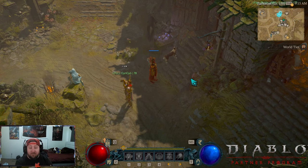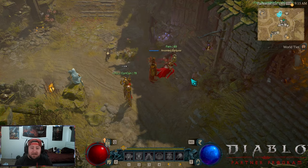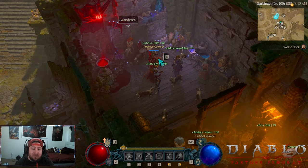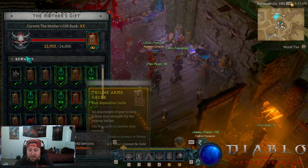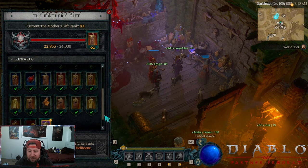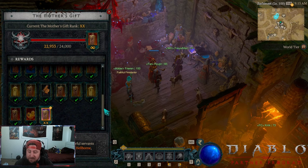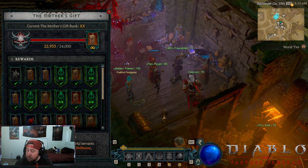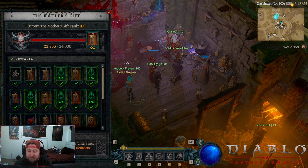You can access the mode in World Tier 3 and 4. What you need to do is come over here and talk to Isla, and you need to do the Mother's Gifts. You're going to be completing the Mother's Gifts by getting XP from killing elites, champions, hellborns, and bosses in order to progress this.